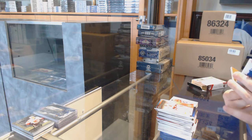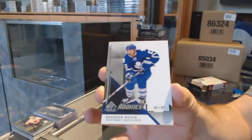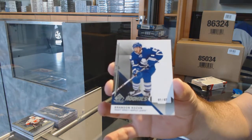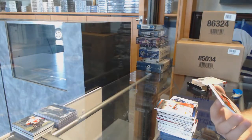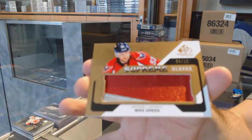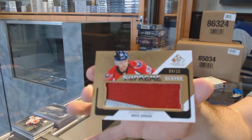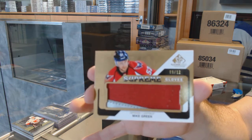Numbered to 67 for the Maple Leafs rookie Brandon Kozen, numbered to 67. And we've got number 9 of 12 Supreme Gloves for the Capitals - Mike Green. 9 of 12 Mike Green, and next time we're going to focus on the screen. Thank you.